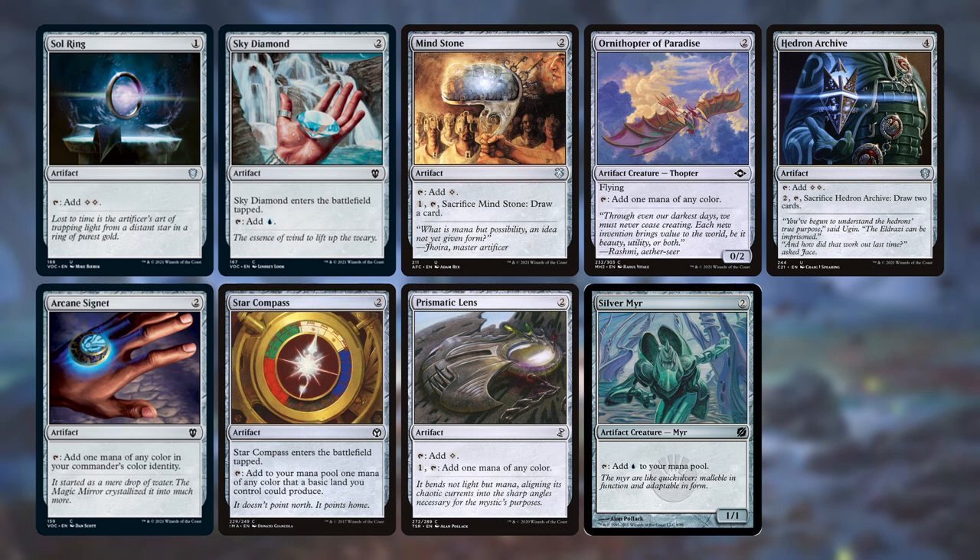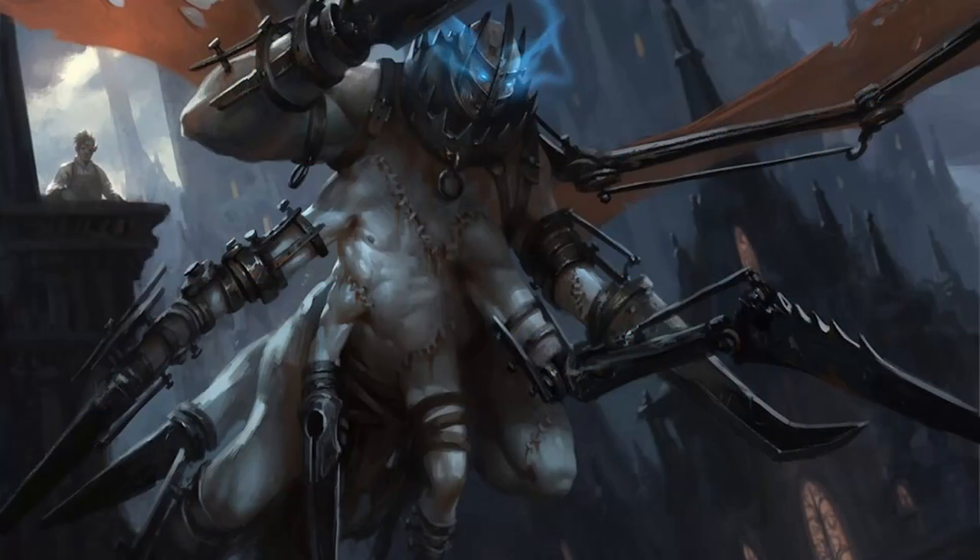Blue mana is better than colorless mana for this deck, but drawing cards when you have excess mana is better than not drawing cards and sitting on untapped rocks, so we've got a couple of colorless rocks that can sacrifice themselves. Now that we've set up our mana, let's do something with it.